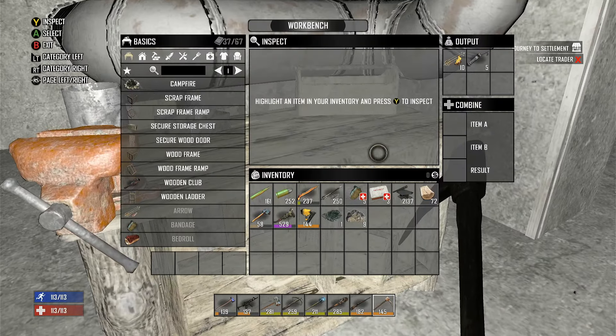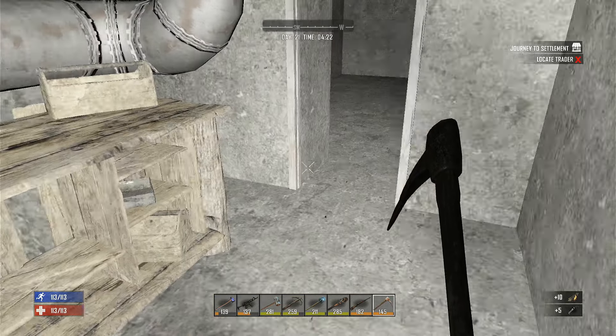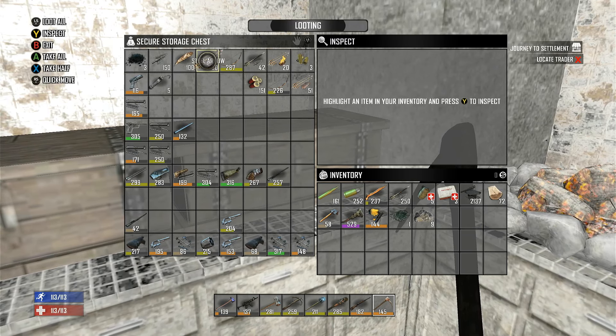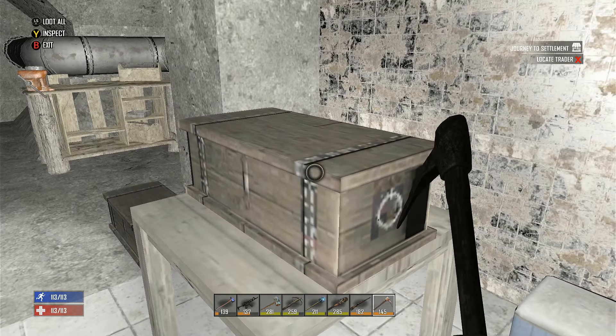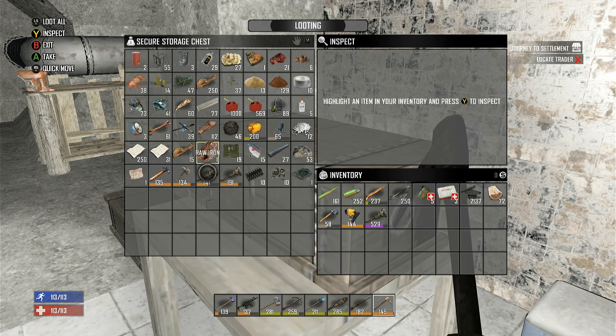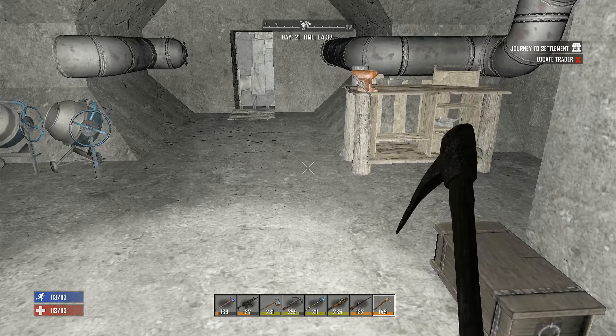I did make 10 more flaming arrows and five pipe bombs, so we have more flaming arrows and some pipe bombs for the horde tonight. I think it'll be a pretty fun horde. There's the little gunpowder I have left - I went and used all the gunpowder to make that stuff. Getting some stone harvested will be good, maybe some small boulders, because you can get nitrate from that.